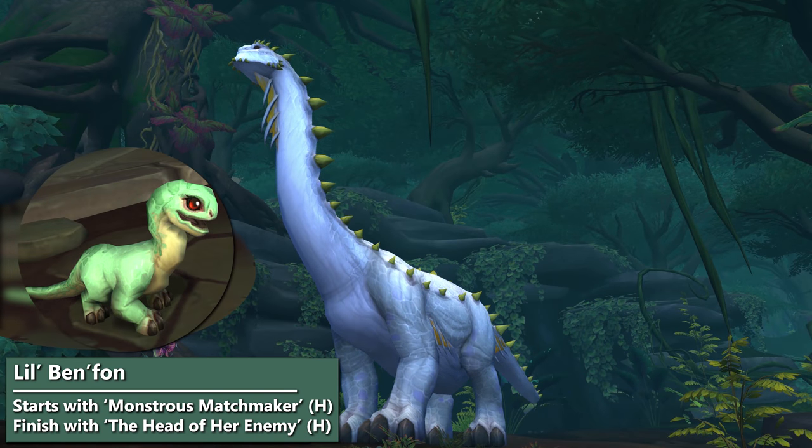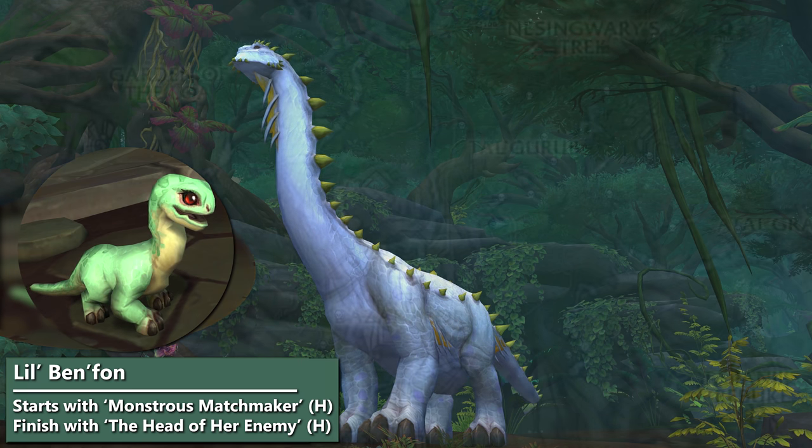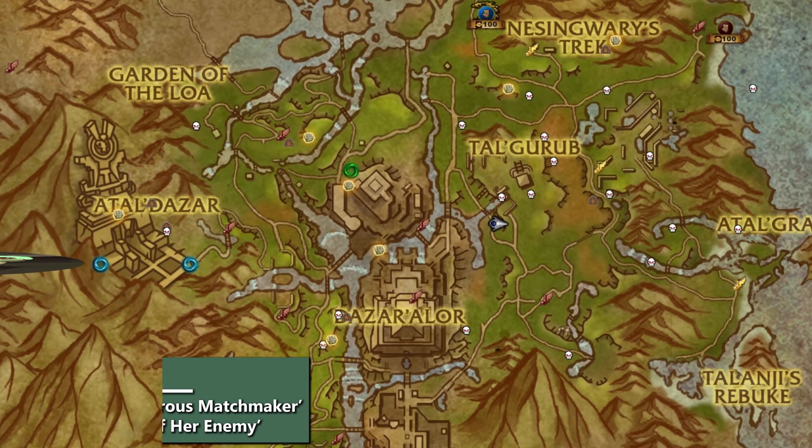Lil' Benfawn is the second unlock. For this one you need to complete the Brutosaurs in Love Horde quest chain in Zoldazar. It starts with Monstrous Matchmaker and finishes with The Head of Her Enemy. After you finish that, you'll find Lil' Benfawn on the vendor for 300 pet charms.